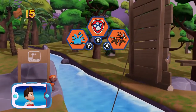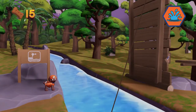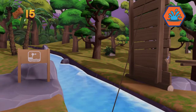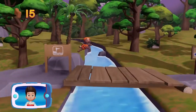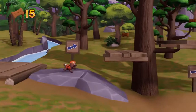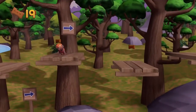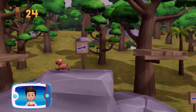Pick the ability that you need to use. Way to go! Collect all the pup treats you find to earn pup treat awards when we get back to the lookout.